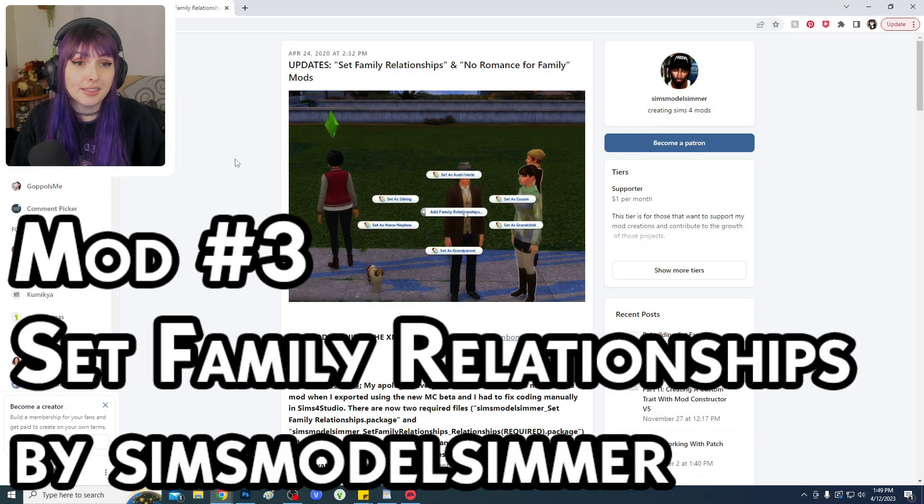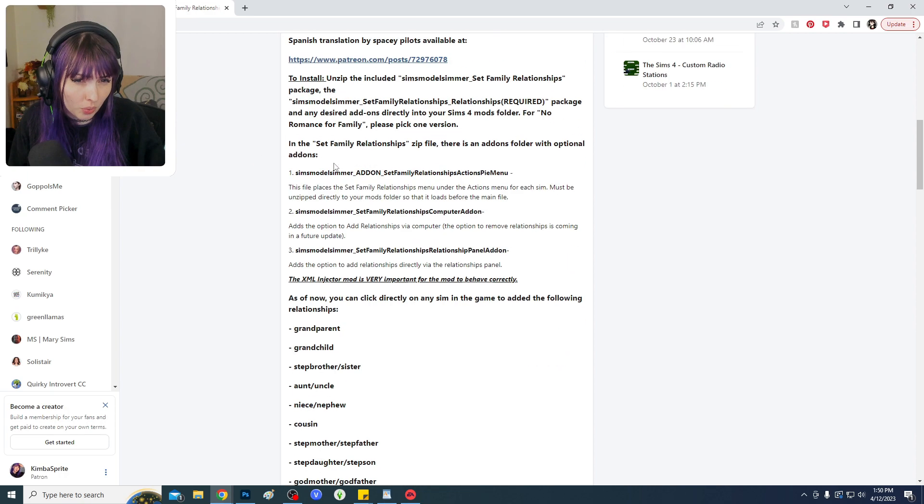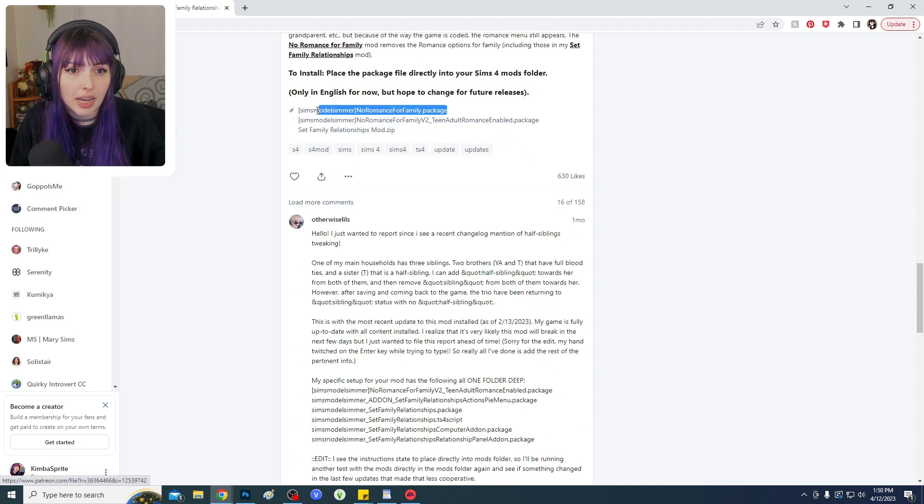The next mod is Set Family Relationships. This is one I came across going deeper into my Not So Berry save — nine generations in and I fear every day my family tree will soon become a wreath. This mod lets you take extended family members and have your Sim recognize them as such. It doesn't add them to the family tree, but your Sim will recognize them as family in the relationship panel. With the no-romance-family-members component, it completely removes romantic menu options from Sims identified as distant relatives.